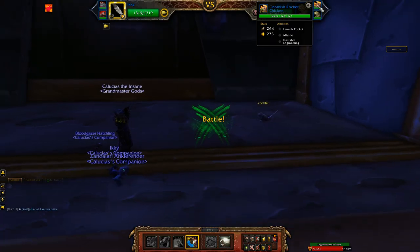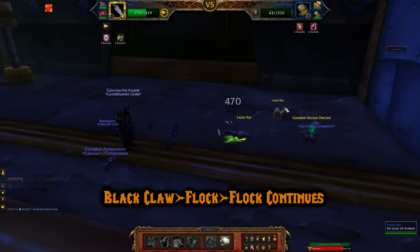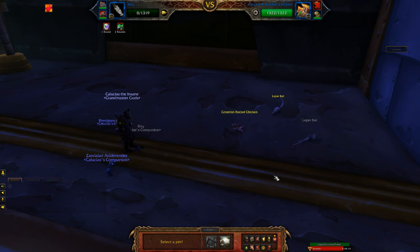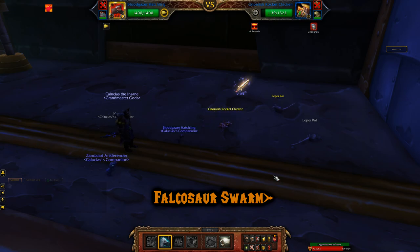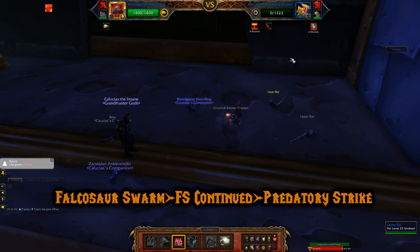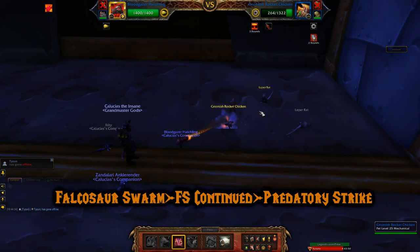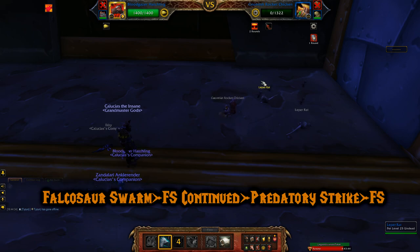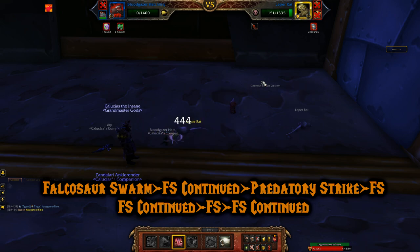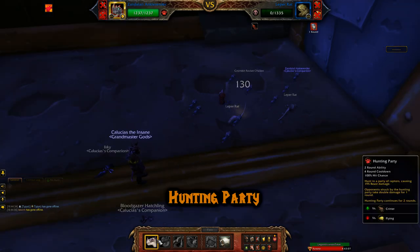Heal up, then go to the Leper Rat pet. Start with Black Claw, then Flock — Flock continued bringing the Leper Rat into its extra undead life, at which point it took out Ikki. I swapped to my Bloodgazer Hatchling since a mechanical pet was about to come out, which wouldn't be good for my Ankle Render. Falcosaur Swarm — it used an ability to increase its crit but also reduced its hit chance, then Swarm continued. I used Predatory Strike to knock the mechanical pet into its res phase; it luckily missed its rocket, so I finished it off with Falcosaur Swarm. Then used Swarm again for the Leper Rat; the Leper Rat eventually took out my Hatchling, but with my Ankle Render I used Hunting Party to finish off the rat.